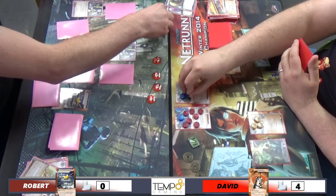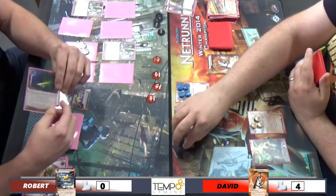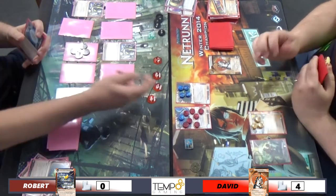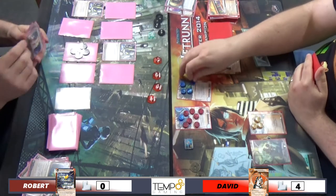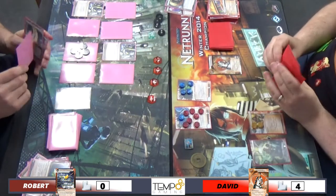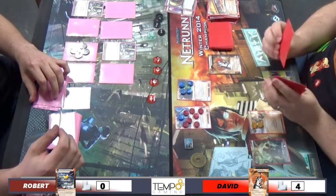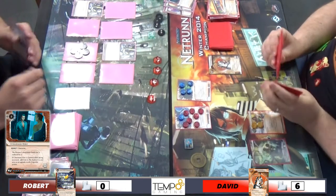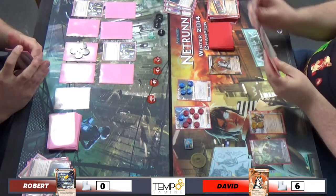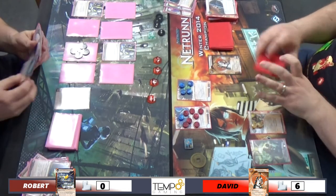I check a remote - Ronin! Get that out of here. Chairman Hiro on the table - not enough cash. I've seen the Hiro, gonna get it. I'd tell him I only want to access one card, just to take the Chairman Hiro. Steal the Chairman Hiro, then end your turn. Wait, do I have MU? Oh yeah, that's the Memstrips deck - get rid of the Turntable, I don't think I'm going to need it. And a Blackmail - not going to need it. He picks up a Snare.